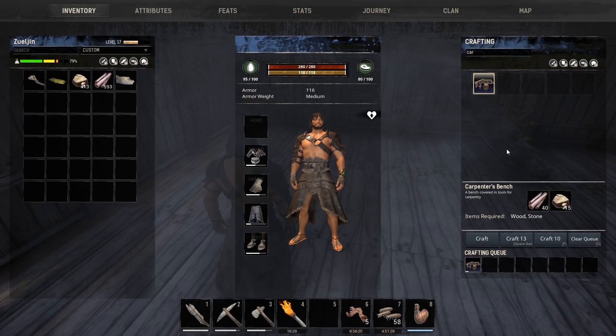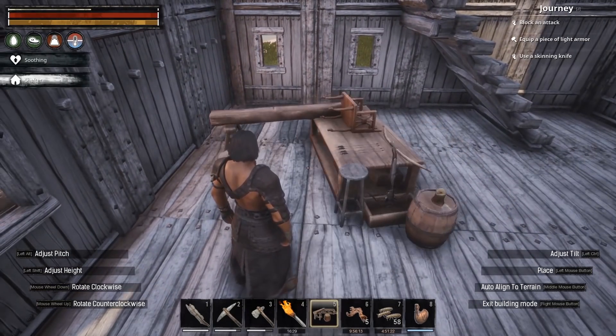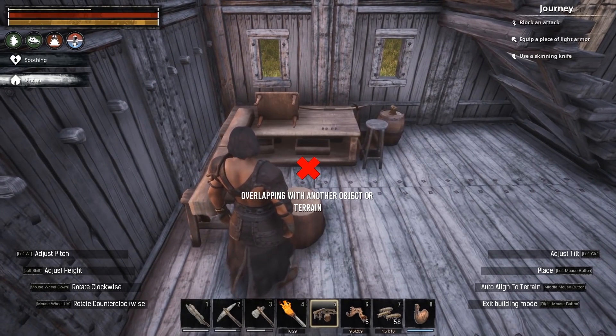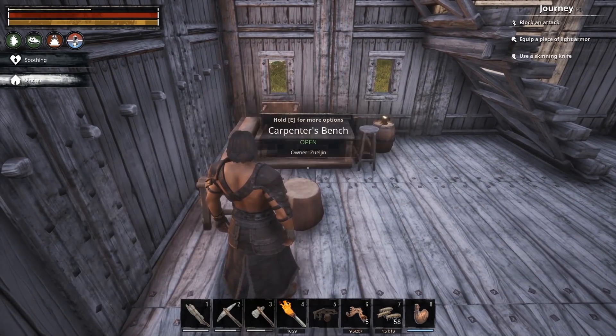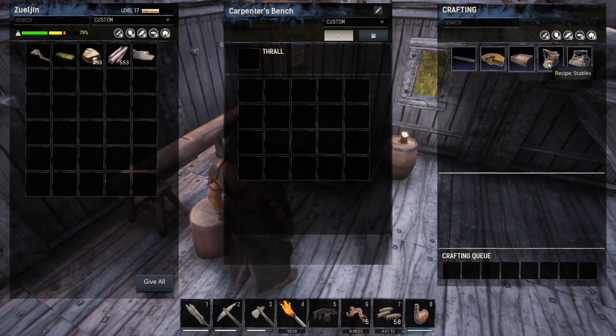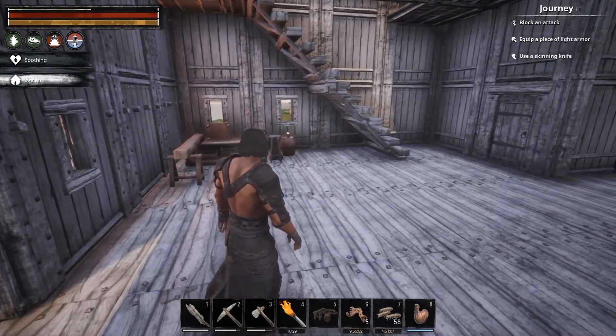Let's go ahead and put the Carpenter's bench together. We need to make some stables. We're gonna set that right here. Stables, that's what we want. I hear these things are pretty big. In order to make this, we're gonna need bricks, shaped wood, and twine. Bricks are made in the forge — that's another thing we're gonna need — or a smeltery.